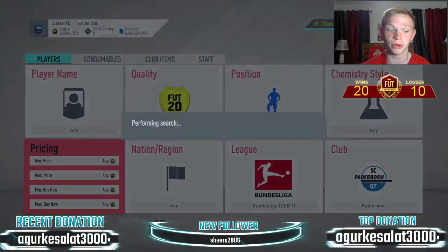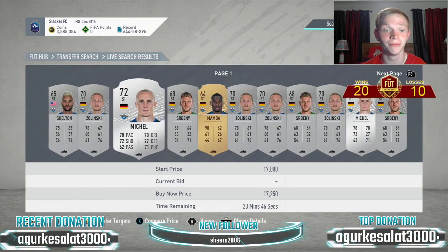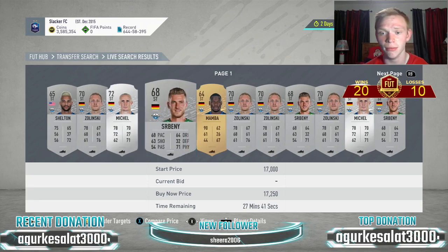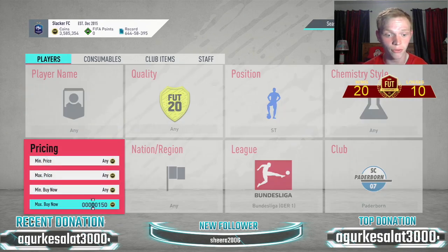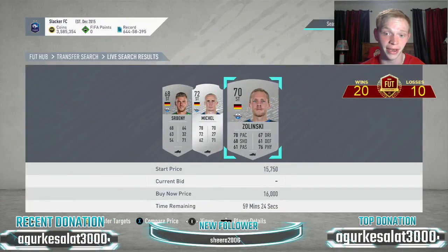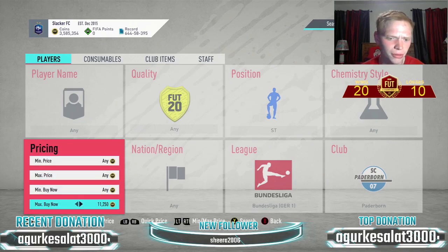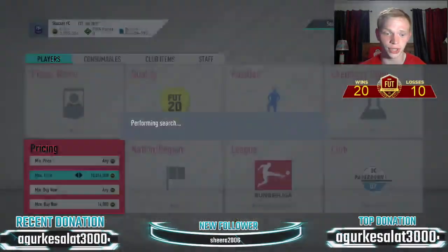Sticking with Paderborn, this time we're looking at strikers. These guys are so expensive. In this filter we have Shelton, Zielinski, Michael, Screbeni, and Mamba — that's five cards. They go for outrageous amounts still: about 15,500-16,000 coins. At that price you're only losing 800 on tax, so maybe you snipe at about 14k.